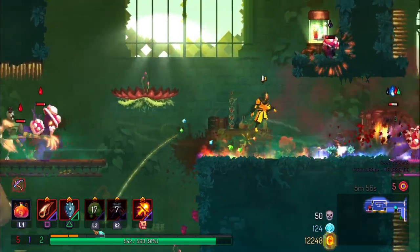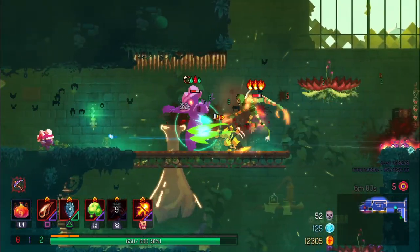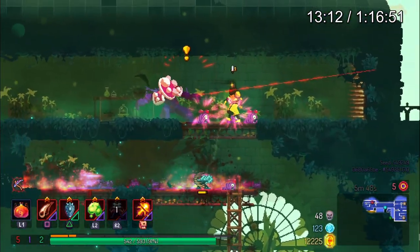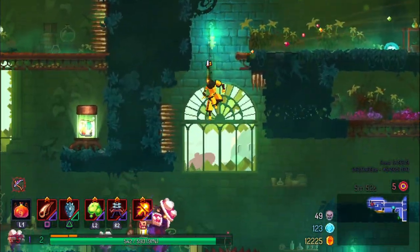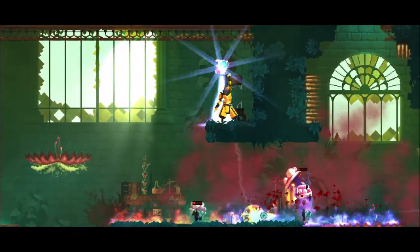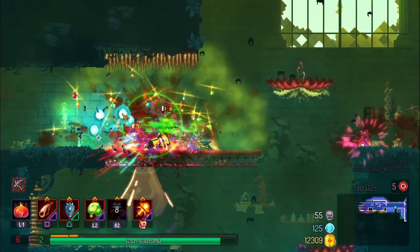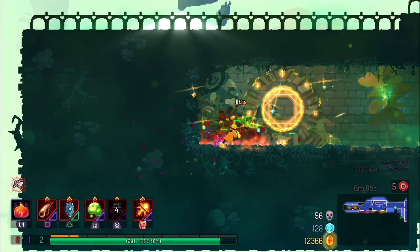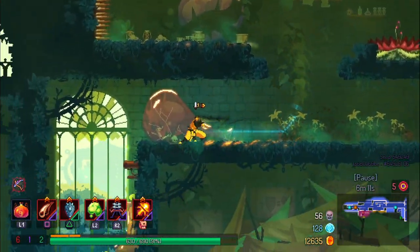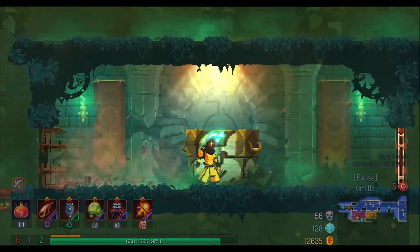I'm going to rewind this section because there's a lot that happened intentionally. A lot of Dead Cells is learning to adapt and knowing when to do certain things. I'm able to kill this first eater. I see these two jerk shrooms and I'm not in a good position to hit either one because I don't have a ranged weapon — jerk shrooms can just run up and hit you whenever they want with melee. So I let this rampager follow me around for a little bit because it's easier to jump to the next platform and use my Sinew Slicer to get the kills from there.